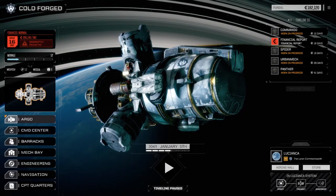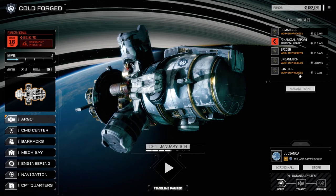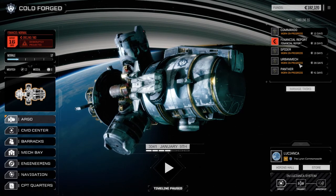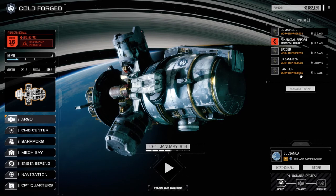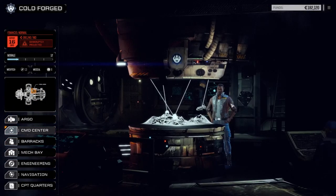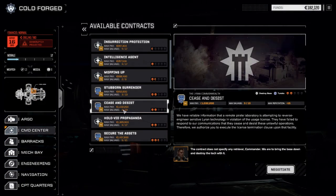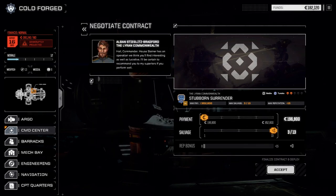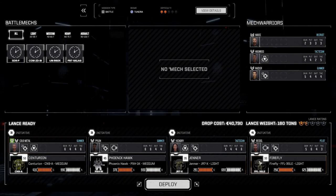Welcome back to another episode of Rogue Tech: Cold Forged. Last episode we got our second lance outfitted and ready to go — they should be back in about 28 days. Our main lance is ready and we're pulling off a mission today. I originally thought we'd do 'Cease and Desist' but I think we'll get better salvage out of 'Stubborn Surrender.' We're going to negotiate full salvage and go with our main lance. I've decided to put Raider in as commander of the second lance.